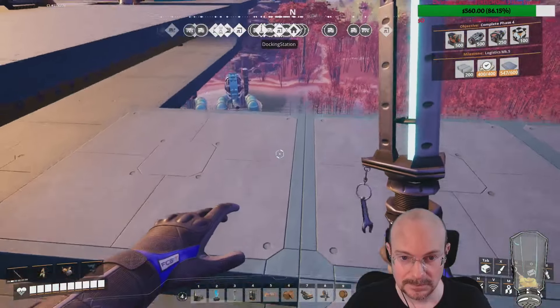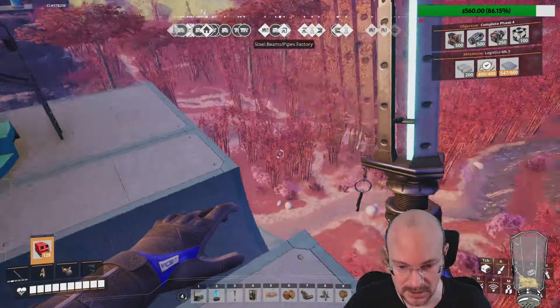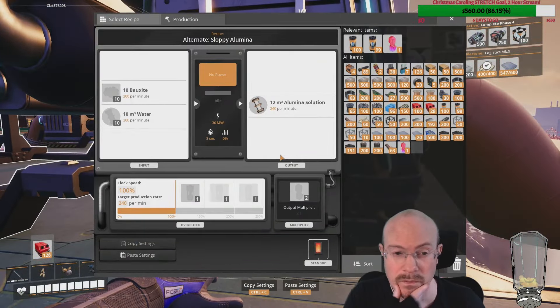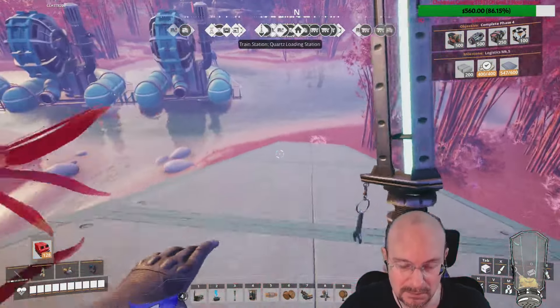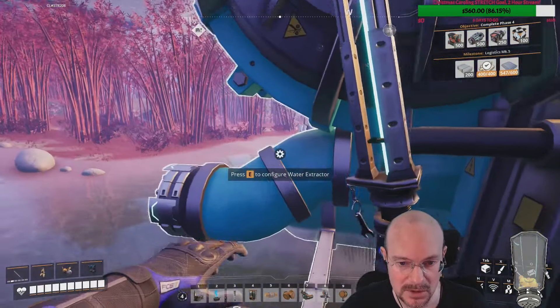Streamer luck baby — right there! There we go. So now I have the full better process for aluminum here — I just unlock it when I want it. I gotta say this whole leaving stuff in the hard drive library so that you can find exactly what you want is really a convenient and cool thing that I didn't know was a thing. So I need water pumped up to this guy at 600 a minute.